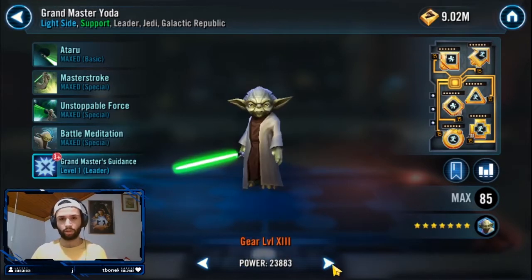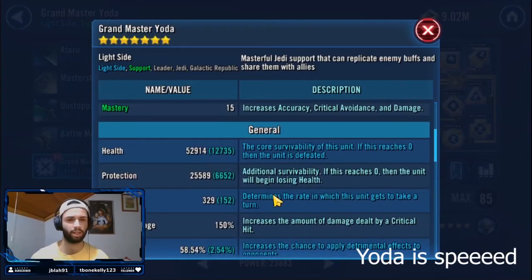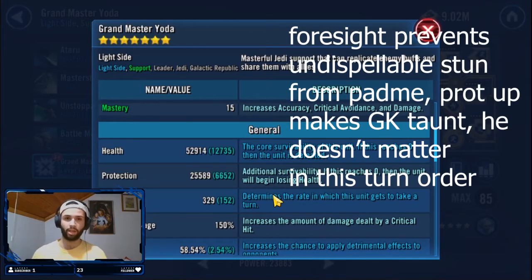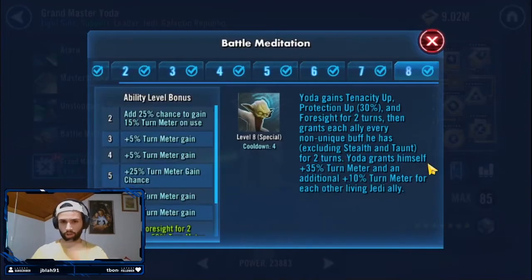It all starts with Grandmaster Yoda — you want him to be as fast as possible in this composition. Yoda opens with his Battle Meditation, which gives a lot of foresight to the team. This is crucial because if the opposing team has a very fast Padmé, they can use their kick, which inflicts a stun that cannot be dispelled, effectively KO'ing one of your very important components. Having a faster Grandmaster Yoda than their Yoda, Padmé, or 3PO provides that foresight benefit.